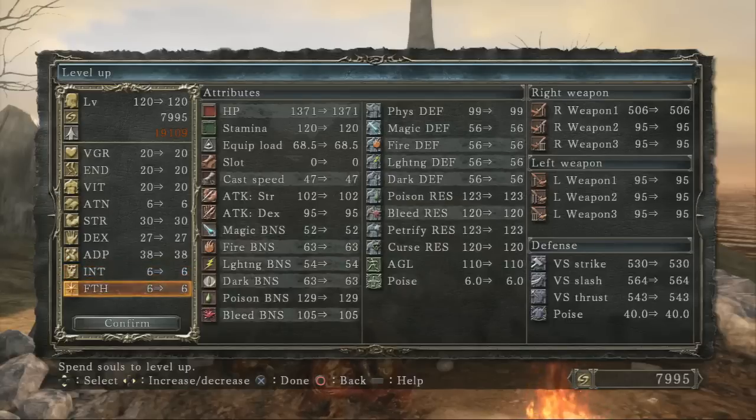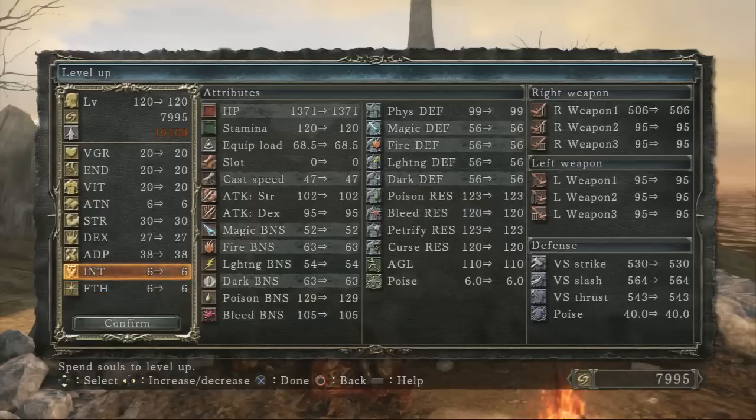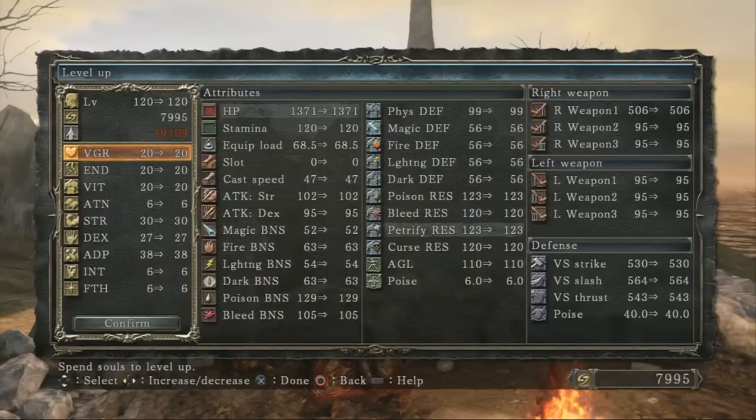Intelligence and Faith are also sort of self-explanatory. If you have a weapon or spell that scales with either, you're going to want to pump it up. It also slightly increases your cast speed.